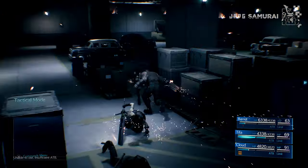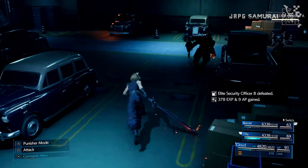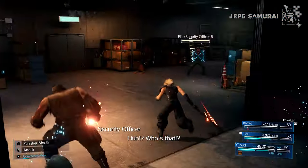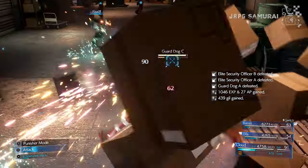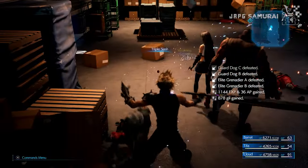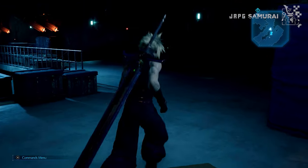For the fourth wave, make Tifa cast Fira on the soldiers' operators, and while waiting for the cast, dish out normal attacks from Cloud. For the fifth wave, immediately use Triple Slash and make Tifa cast Fira on the approaching guard dogs, then another Triple Slash from Cloud. This will mostly clear the enemies around here, and if any enemies are left, use normal attacks and proceed to the last wave.